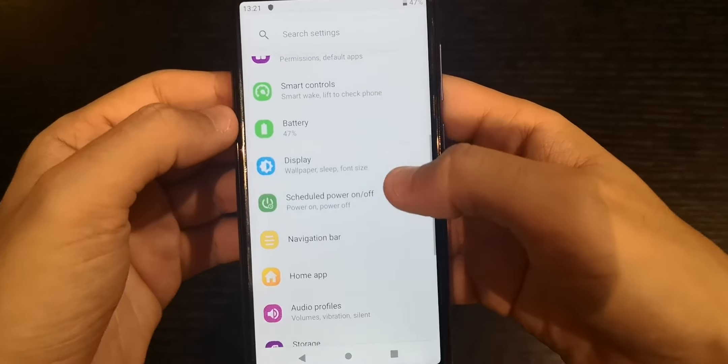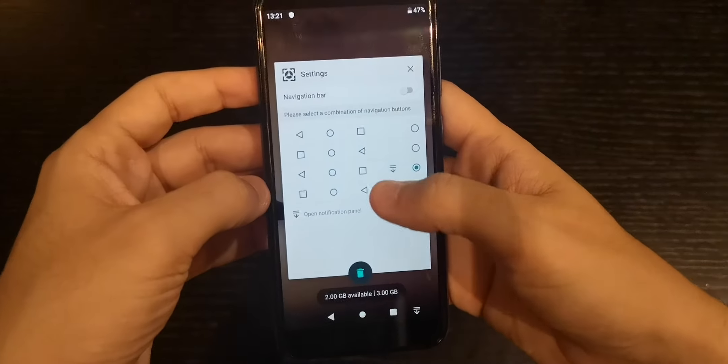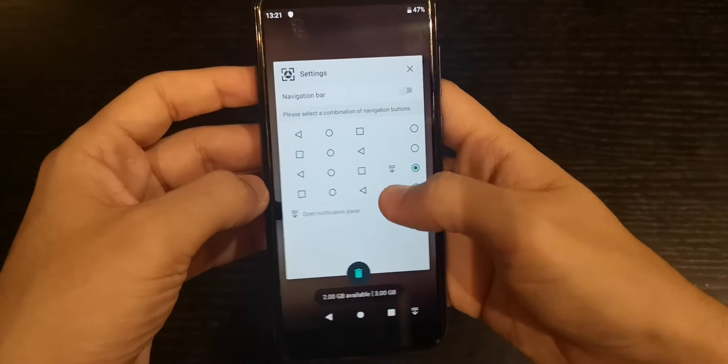Navigation Bar options let you choose the classic Android style. We only have these options — you can slide down the notification bar with one click instead of reaching up. If you slide down from the middle it also works. So you have multiple options for checking notifications, which is really great.